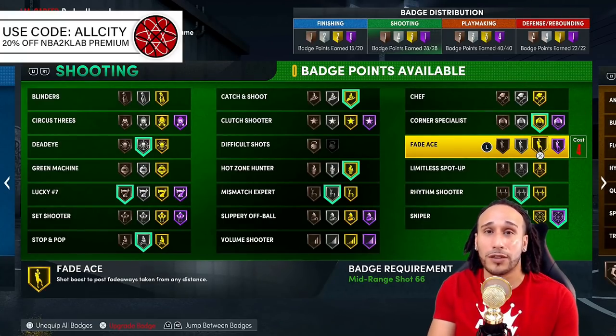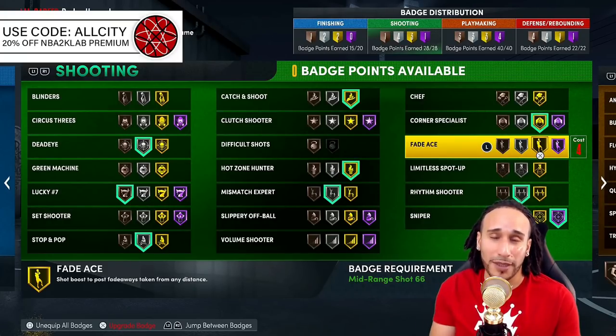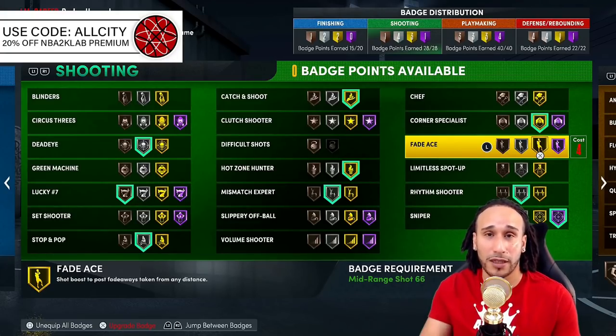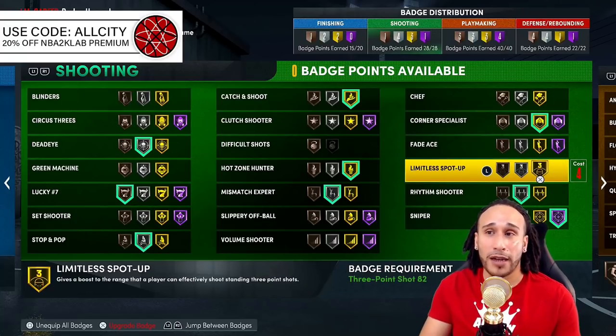Fade Ace is a beautiful badge if it meets your play style. If you like post fades or any type of fade, Fade Ace gives you a shooting increase. Ball City Cap takes full advantage of it and is lights out when going into the post for a fade. Consider equipping it at the highest level, though you may not need Hall of Fame if you're already skilled at fades.